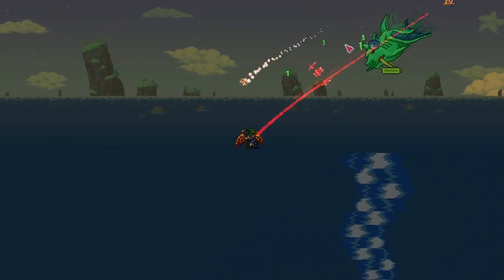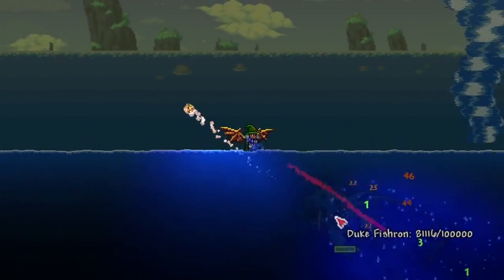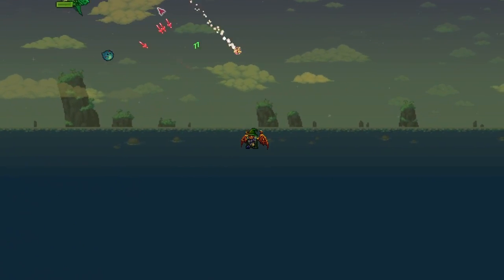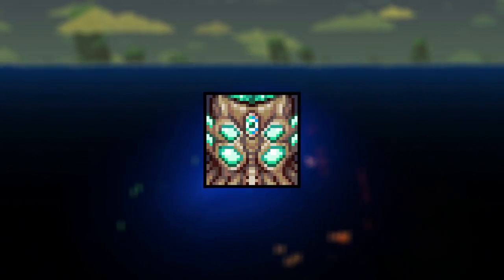You'll also get unique abilities like immunity to drowning and the ability to swim in liquids, which can be very helpful when fighting a boss like Duke Fishron, since you can use the ocean to your advantage. The whopping 15% mining speed increase will also help when mining late game for ores like chlorophyte in the jungle, or breaking down massive structures to make room for that massive Moon Lord arena you're building.